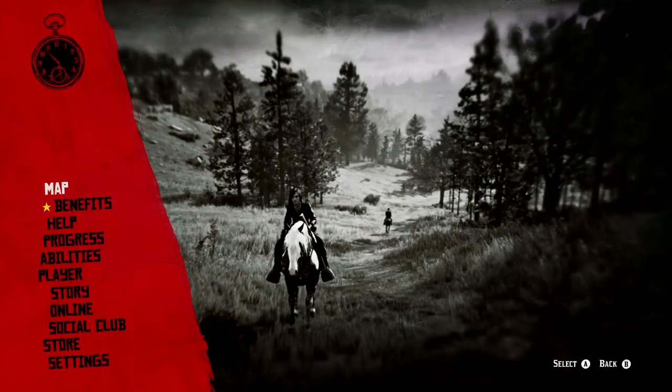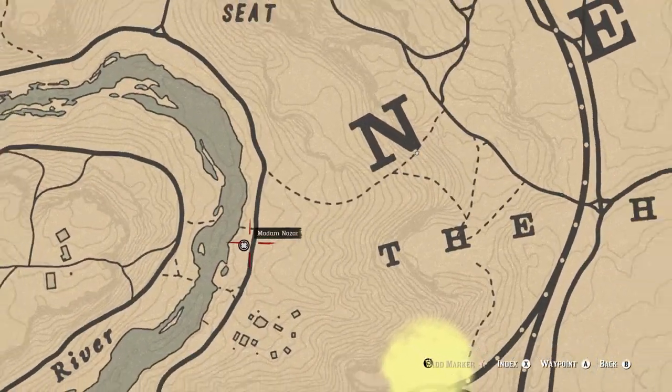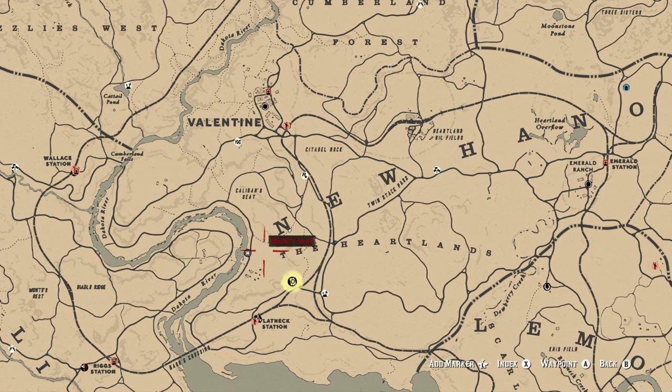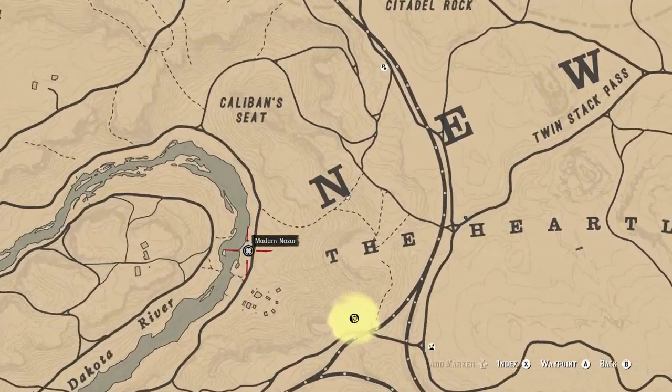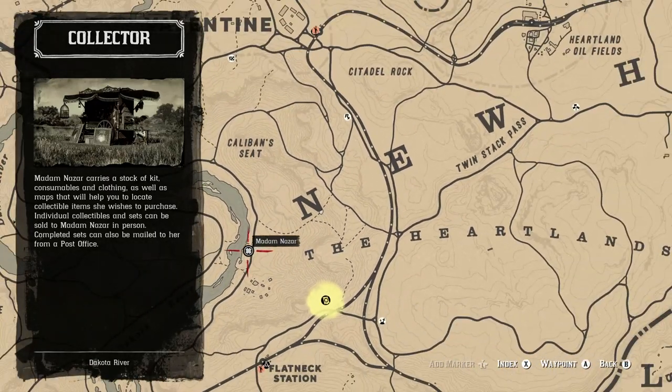The first thing we're going to show you is where you can find Madam Nazar. Madam Nazar is located in the Dakota River area. The fast travel location of choice will be Valentine, so just make your way south and you'll be able to find her no problem. If this is the only thing you came for, like, comment, and subscribe down below.